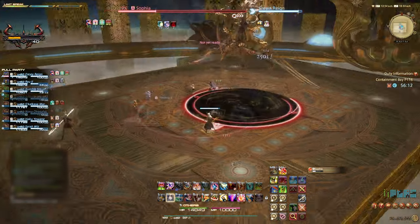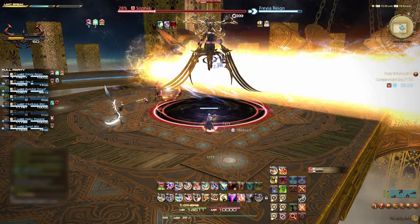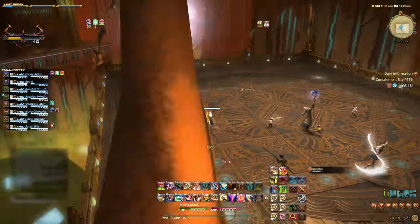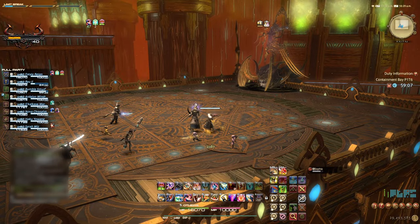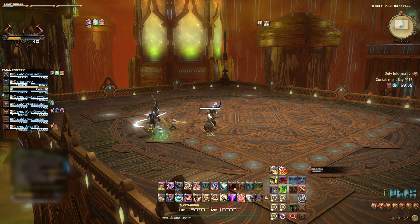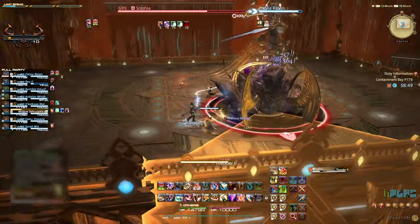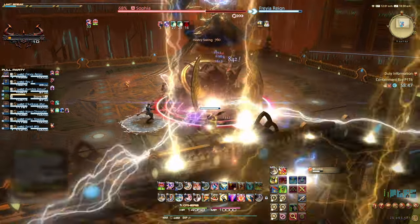If the lower half of Sophia appears at the edge, then a straight-line column AoE will be fired across. If both Sophia and her lower half appear, watch out for the Sophia rush charge. The final ability to watch out for in Phase 1 is Thunder 2. This is a frontal cone AoE focused on the main enmity threat — avoid as necessary.